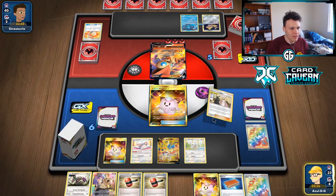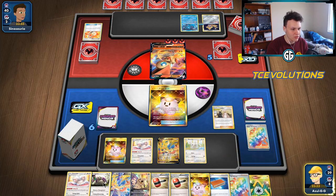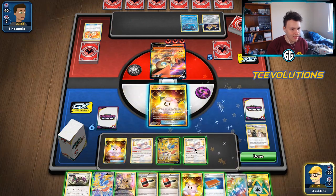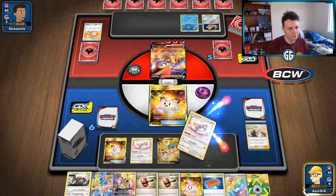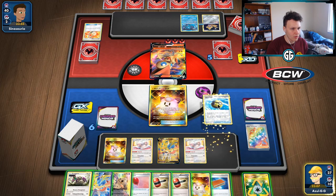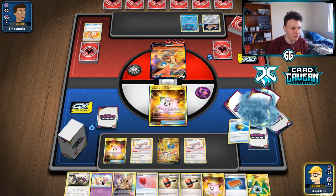Going Caitlin & Cynthia, discard to draw three. Not even going to use Crushing Hammers here — just using them as fodder for Make Do. Going to get rid of the Yell Grunt first for more Make Do fodder. Got the Air Balloon, got a Quick Ball. They could Cramorant us at any point, so I'm just going to go get Mew right now with the Quick Ball to be prepared.